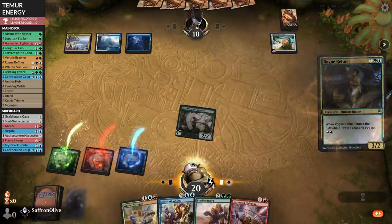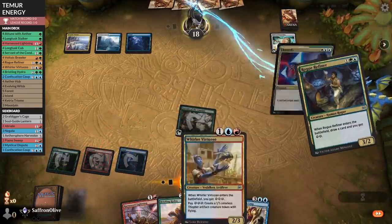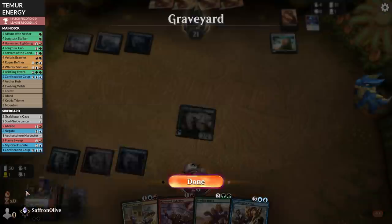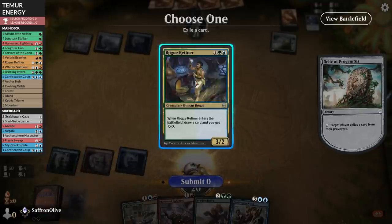Opponent takes the two. Rogue Refiner — please no counters. Absorb. Well, that's a counter. We can't reanimate our Rogue Refiner — this Relic is going off.